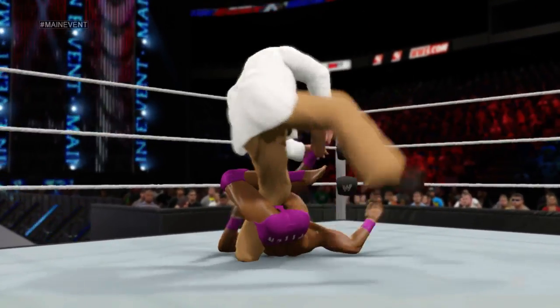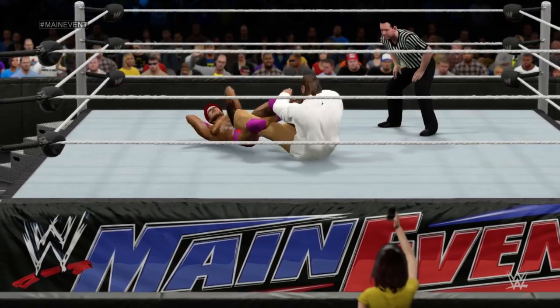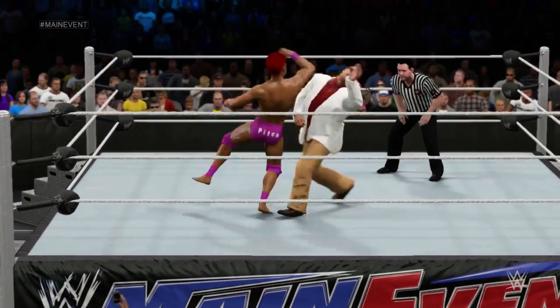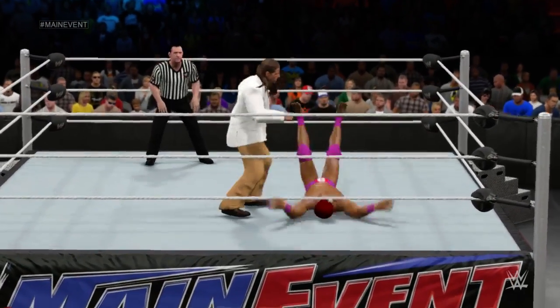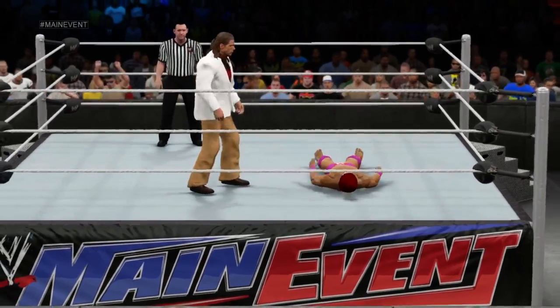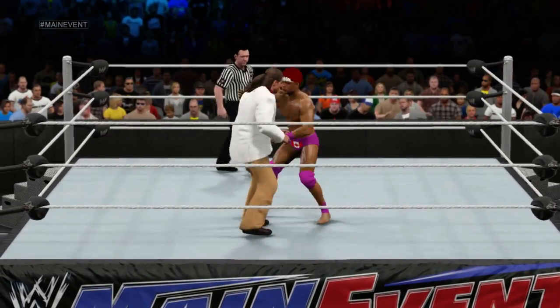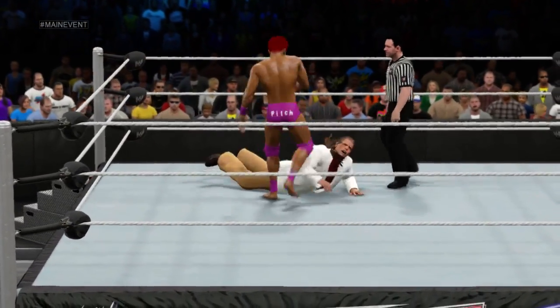Palacios going for the submission very early on, working the leg early. The Samoan blocked it! He's taking control again — Dwarven lands a sharp elbow drop. Nice reversal there. The kick connects.